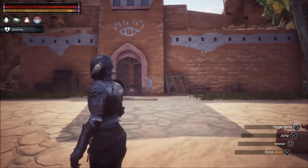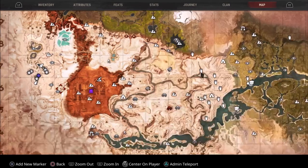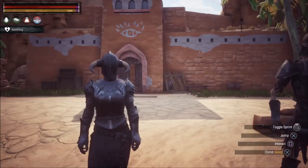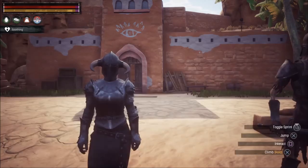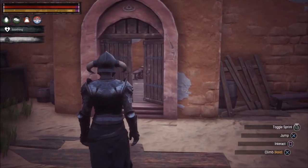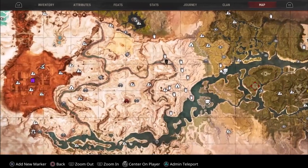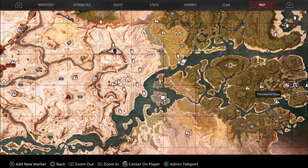And there is one last piece to finish this video. It's morning here in Sepermeru, and I'm exactly in front of the Razma Quarters. This is the key to the Razma Quarters. The key is found in the palace where you kill the Witch Queen, here in the Forgotten City of Zel-Xa, the Celestian Plaza.